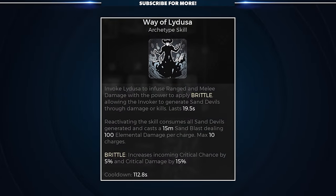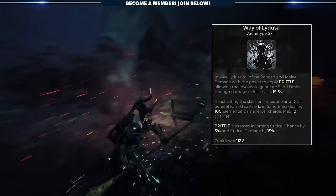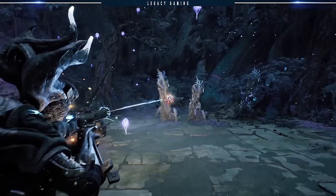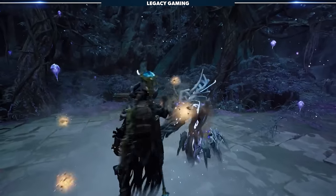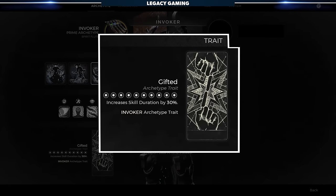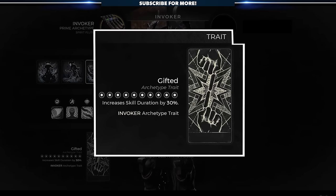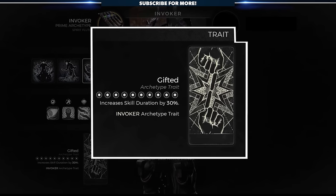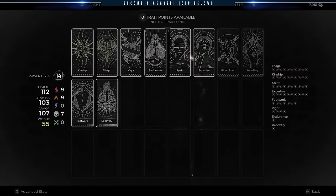The third and final skill is Way of Lydusa. Every ranged and melee attack on enemies inflicts Brittle, which increases critical chance and critical damage. Each attack also chips off a piece of the enemy, and once empowered, you can trigger a large AoE that deals damage to all enemies caught in the blast. The invoker is all about skills, and we see that in its trait, Gifted, which increases skill duration by 30%, perfectly harmonized with its three core skills that all benefit from the effect. Remember that after you level up the invoker to 10, the Gifted trait will become accessible no matter what archetype you're using.